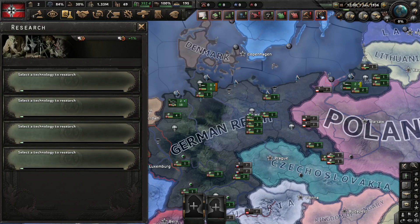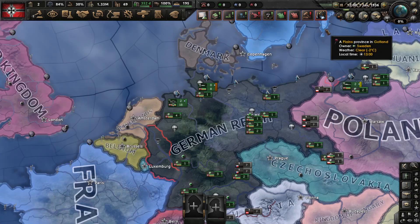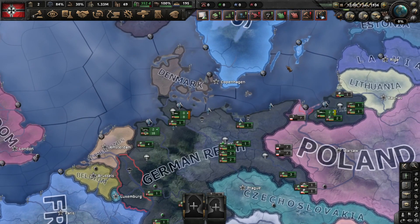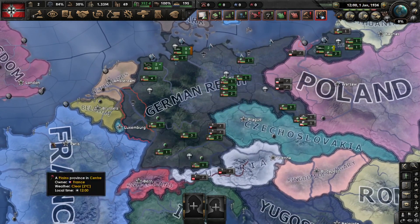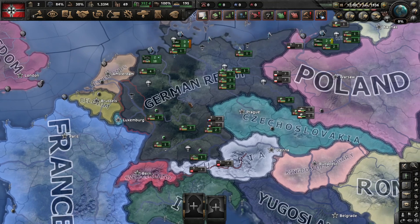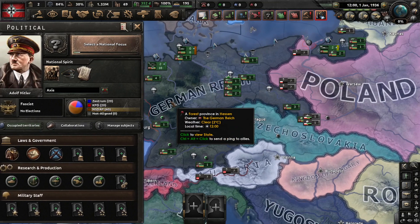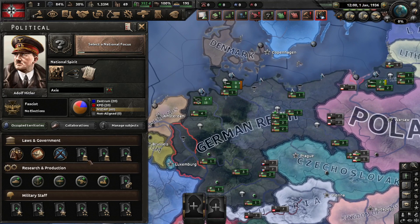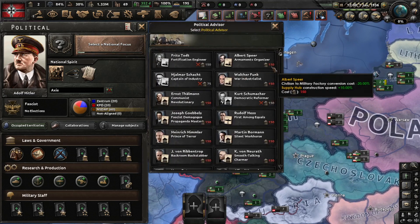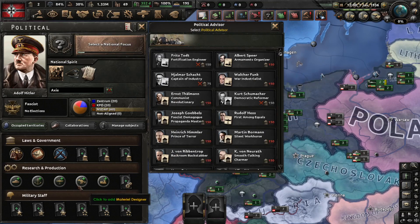Convoys aren't really a big deal. If you click on any of these items you will get a pop-up. I recommend you set the speed to five if you want things to not take very long. If you press Q you will get this pop-up, where you need political power for political advisors.